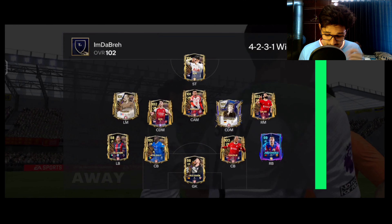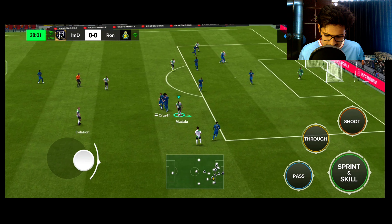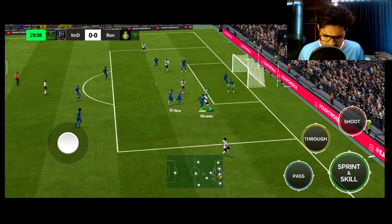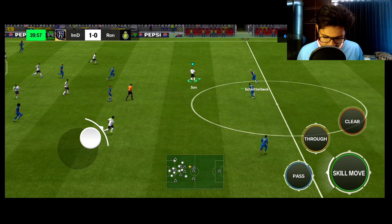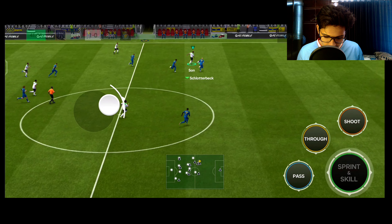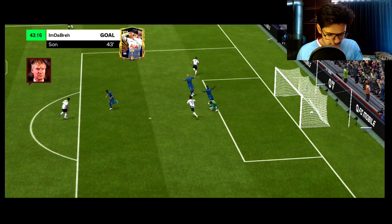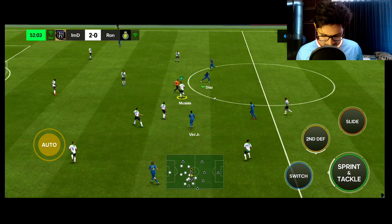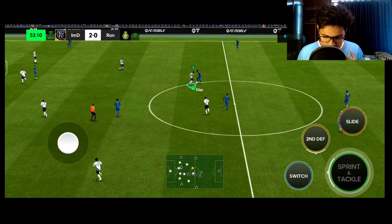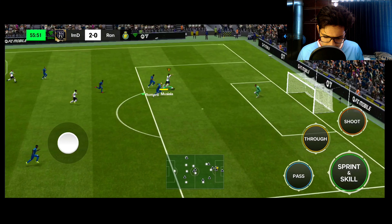Next match against an opponent with 4-2-4 formation. Maximum of the community has started playing 4-2-4 — it's easy to attack and good to defend. Musiala fake shot — finesse goal! This Musiala card is just amazing. Declan Rice with a nice tackle towards Son — a heel-to-heel, the slotback tries to intercept. Look at that pace — damn amazing!